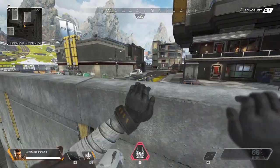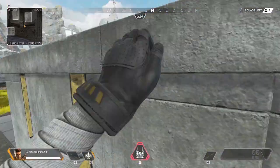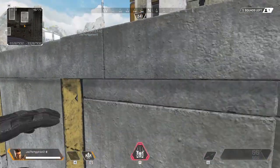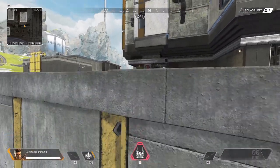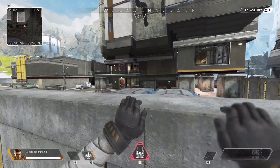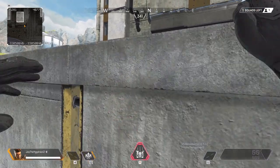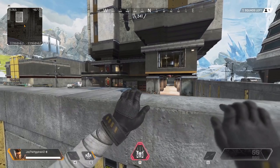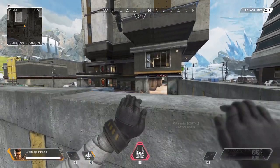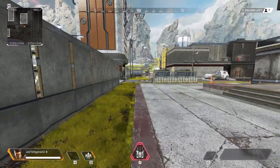And we actually use that to do a tech that I like to call wall walking. So here I'm just wall running and I cancel the mantle and go directly into another wall. All I'm doing is cancel the mantle, hold D, then press W to start, and tap W in order to mantle again. And back to wall walking — nice little bonus tech.